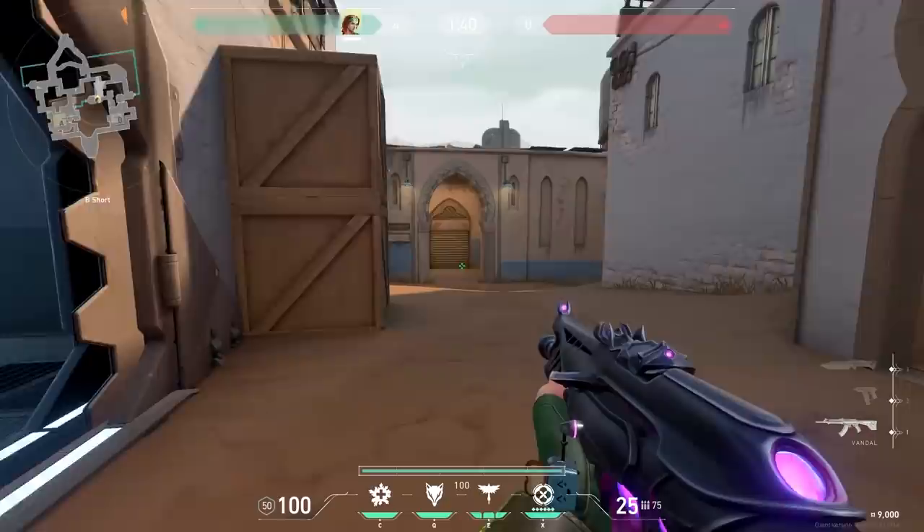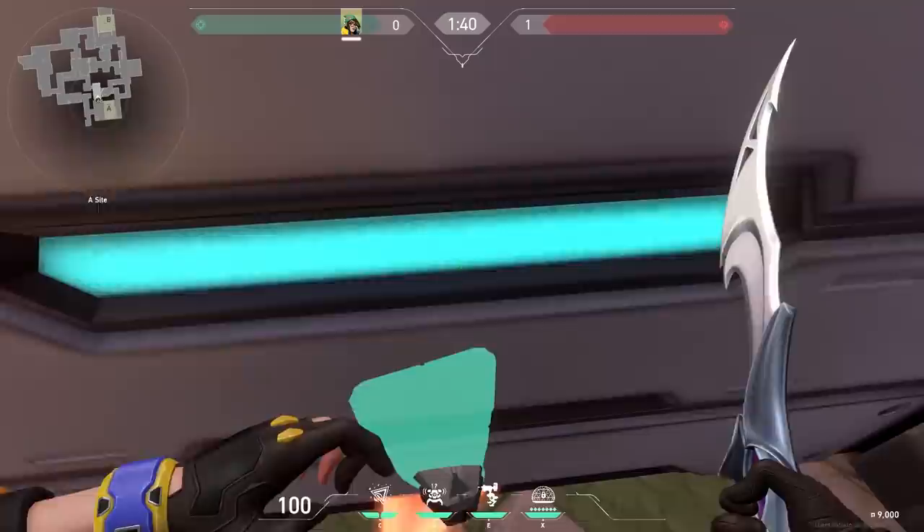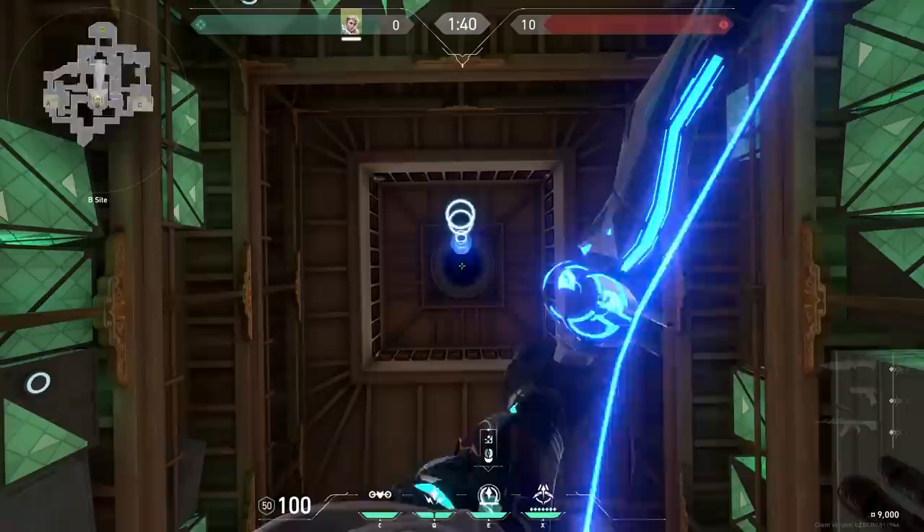If you want to flash mid with Skye, use your minimap. You can see exactly where your bird is at the moment. If the door is closing on top of the spike, the spike can be seen from two sides, but you can only pick it up from one side. On Haven, if you shoot your projectile straight up into the bell, you get a cool light show.